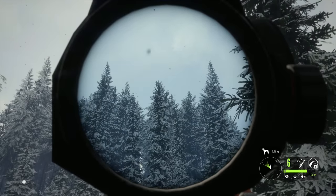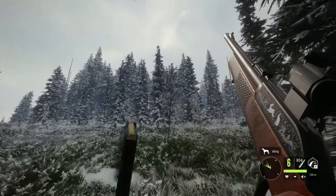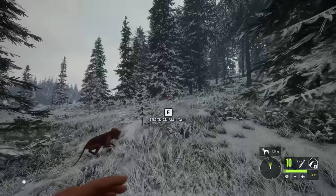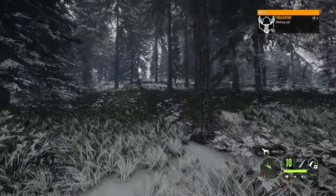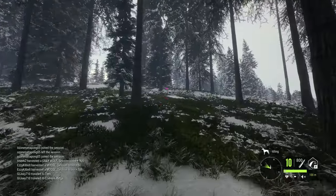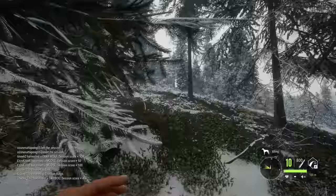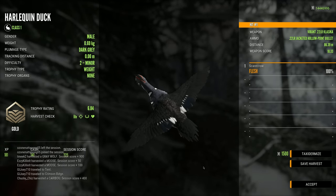Oh my gosh, I can't believe we hit that shot — that is crazy! Literally the first shot we fired today and it hits a duck with the red dot sight and a .22. I'm really not used to using the .22 with low zoom sights, so that was very surprising. I just kind of took a shot at one — let's hope it was a male. It scored .684, which is a pretty decent one and a great way to start the day.